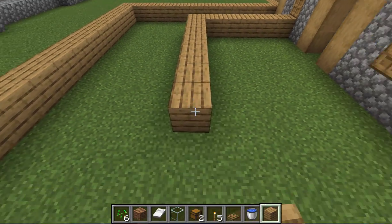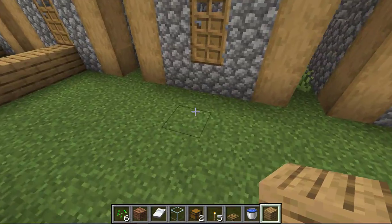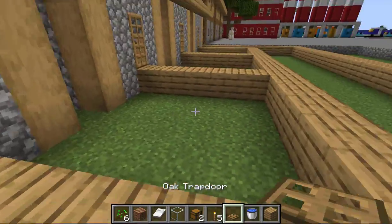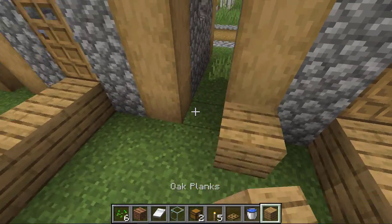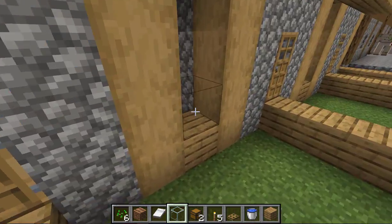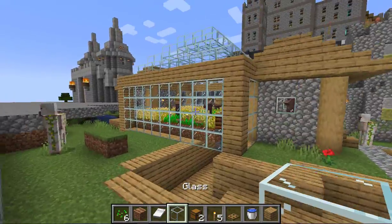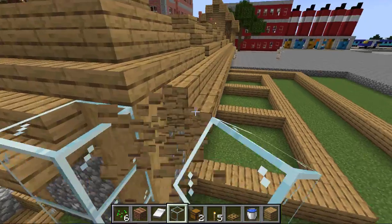Place a walkway for the villagers so they don't trample over everything — they're exceptionally clumsy and tend to destroy the crops. Place a block above the composters. Let's fill the gaps between the houses first with glass, because if the light level's not high enough you can't grow the crops. Go four blocks — one, two, three, four.